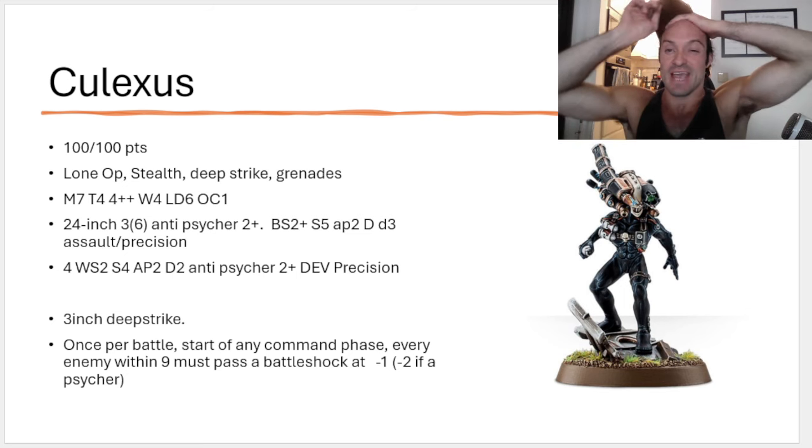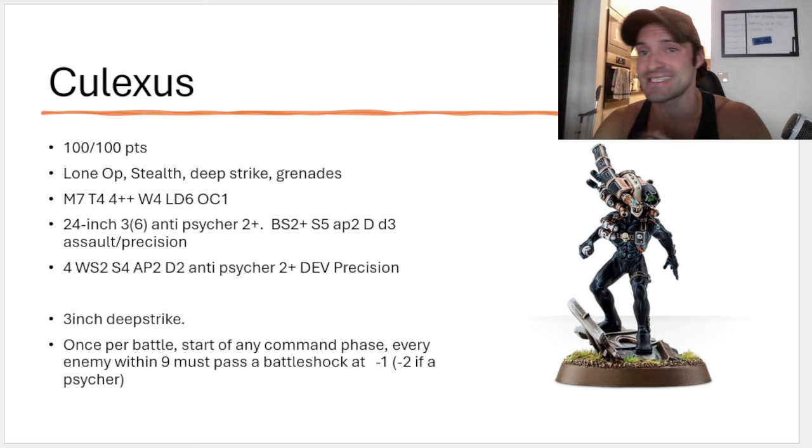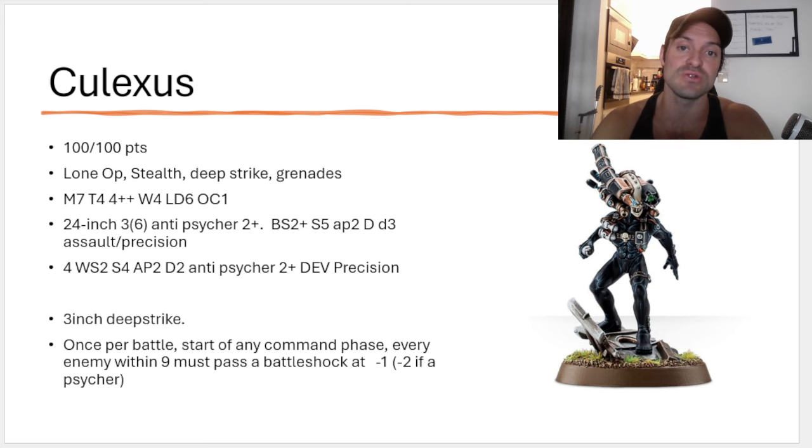His gun is a 24-inch gun with 3 shots. If you're shooting a Psychic model with it, it goes up to 6 shots. Anti-Psychic 2+, Ballistic Skill 2, Strength 5, AP 2, Damage D3. It does have Assault and Precision. So if you take this bad boy out and you are shooting, say, a Thousand Sons unit, you might be able to snipe out their characters because their characters only have like 3 or 4 wounds each. So this might be a way to actually pop through them, which is admittedly pretty darn cool.